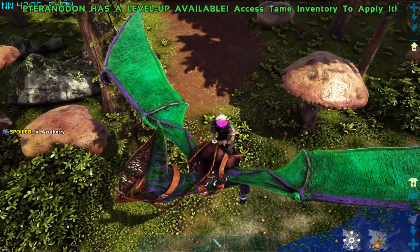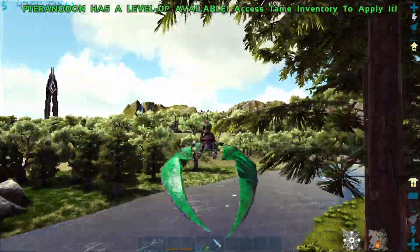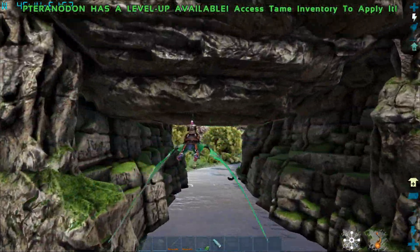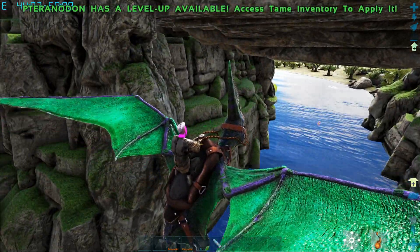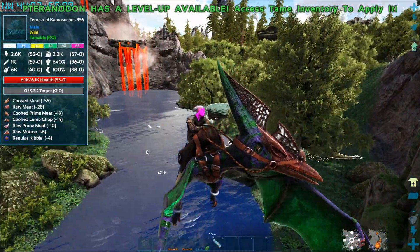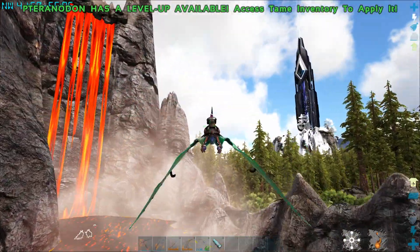It's in the redwoods so you've got plenty of activity. There's a thyla on the tree - fly away, I don't want to get jumped by the thyla, that would be bad. And there's a capro chasing me - going to avoid those.